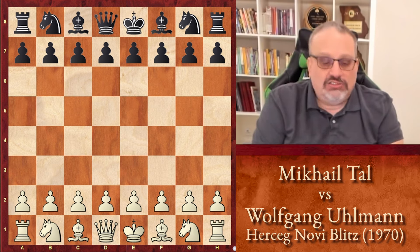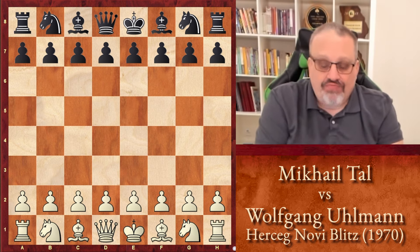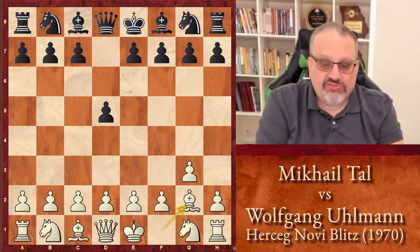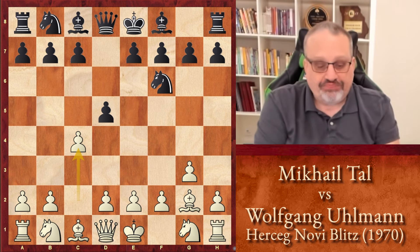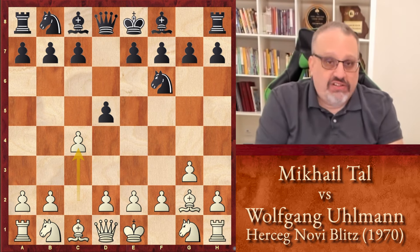Tal started out with an unorthodox opening, g3. Ullmann played d5, bishop g2, knight f6, and Tal played c4. Tal doesn't usually play like this, but it's a Blitz game, so he's trying to get his opponent out of theory very early.